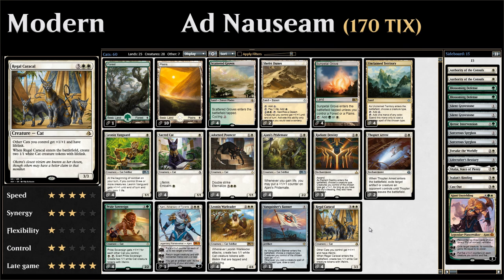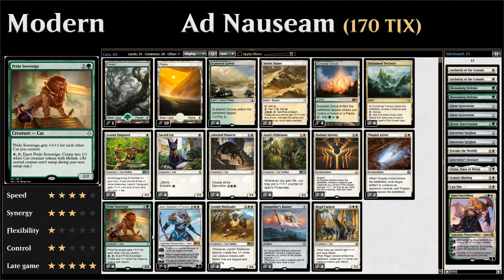Hello and welcome to another episode of Friendly Friday, a weekly series where we take a look at budget-friendly standard or modern decks. This week we're taking a look at green-white cat tribal in standard. It's a mostly white deck just splashing green for Pride Sovereign, which is definitely worth splashing for. We've got a lot of cat tribal synergies and life gain synergies built in.